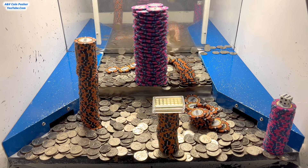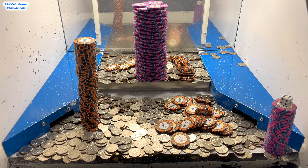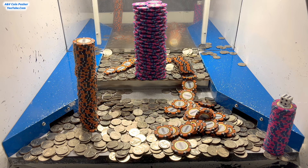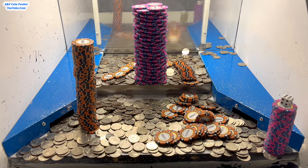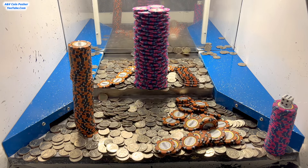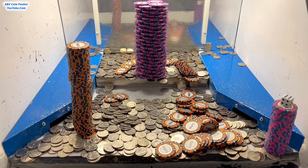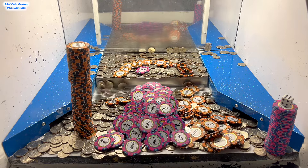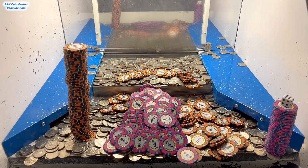That tower with the dice on it is still in the exact same spot, so hopefully we can get it to go. Hopefully the tower doesn't fall to the side or anything — that wouldn't be good. Jackpot baby! Wow, we got that humongous tower of $5,000 chips to go.